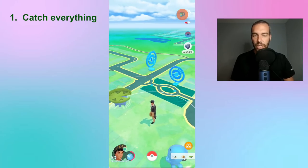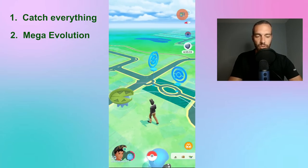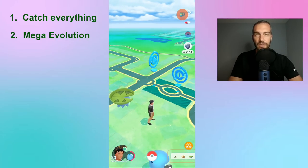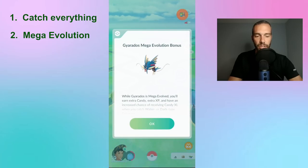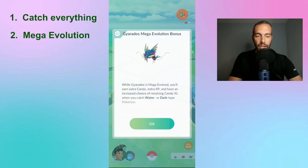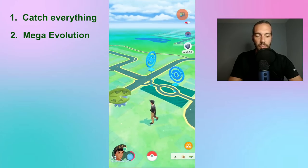There are also other tips and tricks for catching, starting with mega evolutions. Niantic actually fixed mega evolutions. Right now I've got my mega Gyarados going, and while Gyarados is mega evolved, you'll earn extra candy, extra XP, and have an increased chance of receiving XL candy when you catch water or dark type Pokémon.